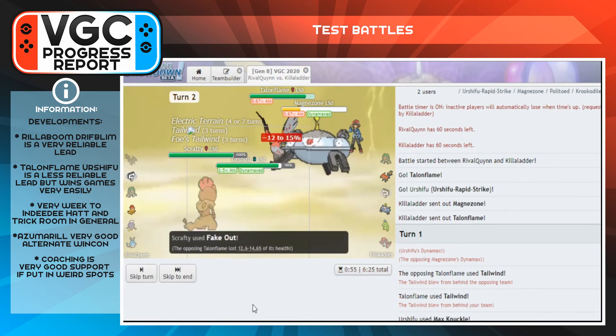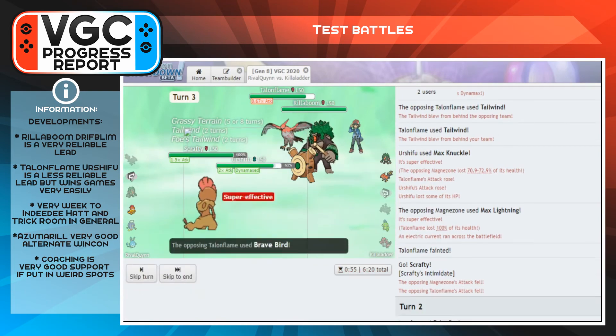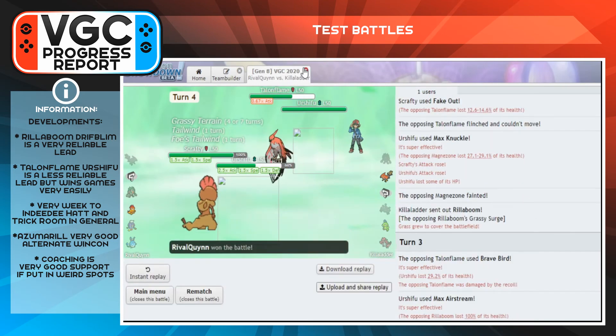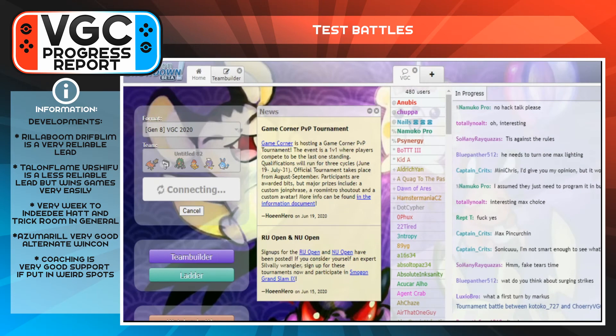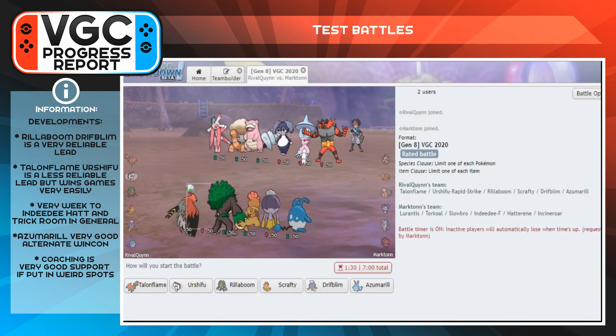Talonflame and Urshifu isn't as reliable as I thought, but if it does lead and do well it punishes teams immensely for not respecting it — we can win games instantly. Urshifu will get a kill pretty early on and then Talonflame will spam Dual Wingbeat until it dies, which is very strong offense. However, we are incredibly weak to Indeedee-Hatterene and Trick Room teams in general.